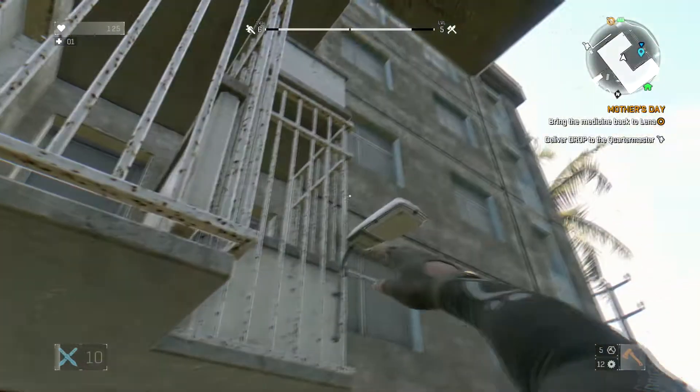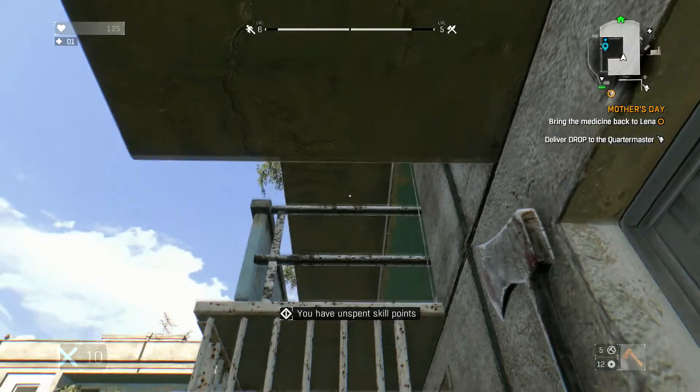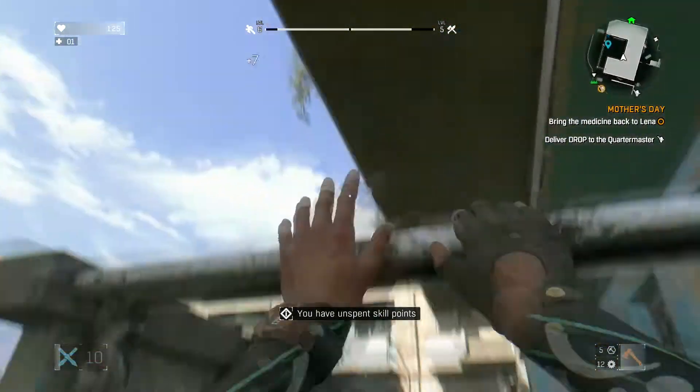You grab onto the air conditioning vent. You look up. You see the street lamp. You grab onto it. Then what you want to do is grab onto this ledge and pull yourself up. You walk over here. You see that fence way up there. You're going to go and you can climb onto it.